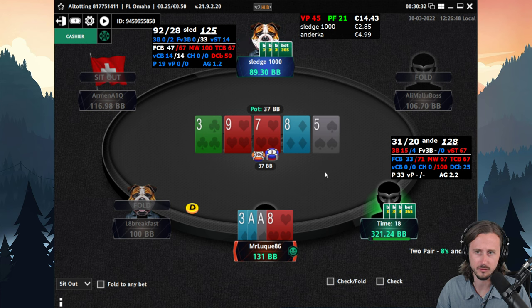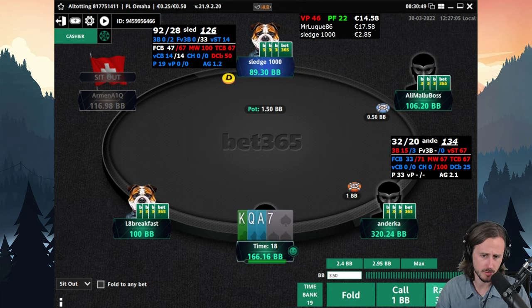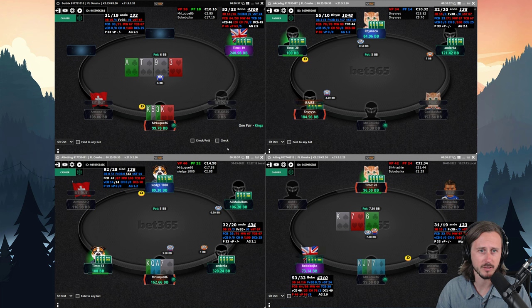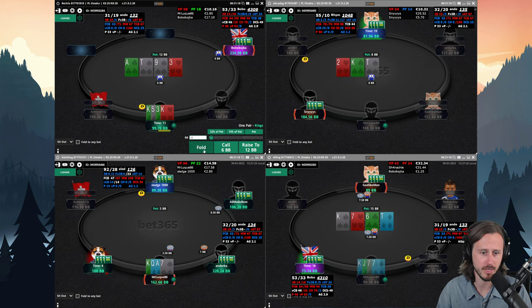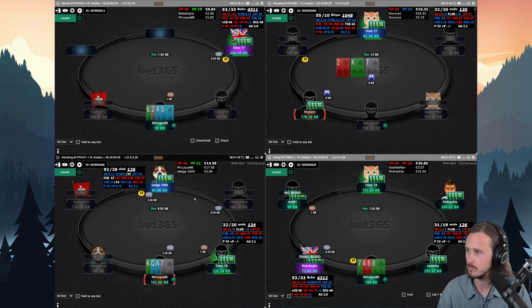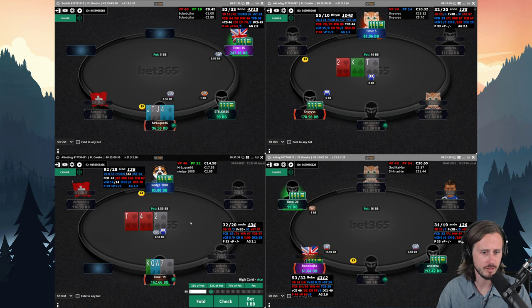There are some straights out there now for sure. Let's see if we can get to showdown or if this player is going to bet. We win — that's very nice! Looking at what they had: queen-queen-seven-five, ace-queen-queen-ten. Yeah, this player could have turned his hand into a bluff, but he's very passive — you can see that at the aggression factor of 1.2. Happy to take that one down.